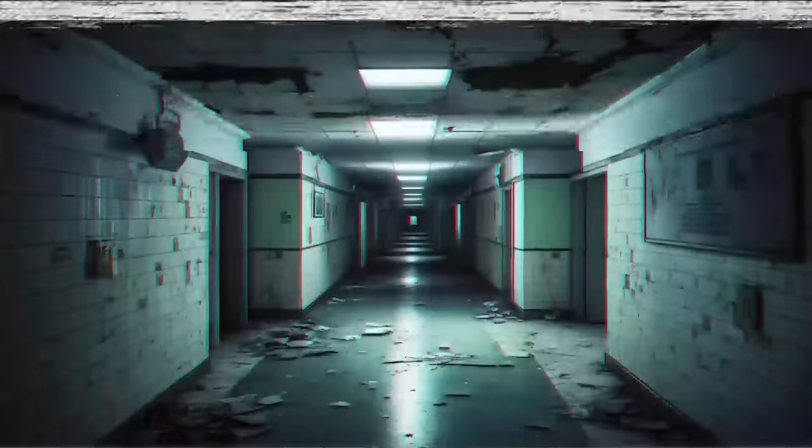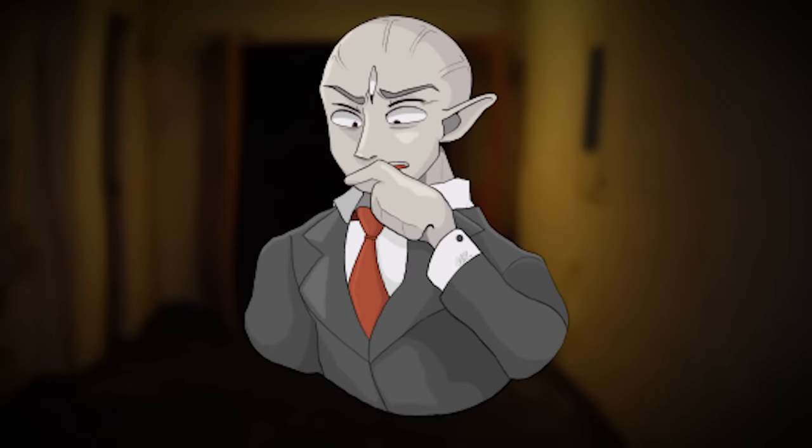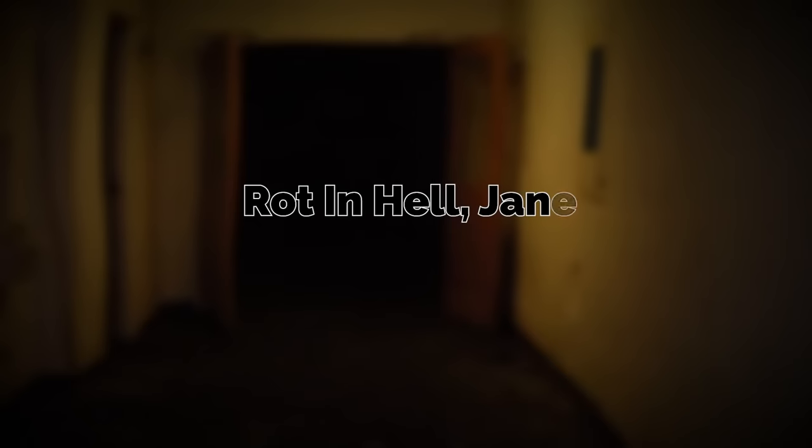Hey everyone, I am Brugly, and in this video I'm going to be explaining a very classic Backrooms level — one that went missing from the Wikidot about a year ago and has since reappeared. It has a name that you all remember: Rot in Hell Jane, level 415.